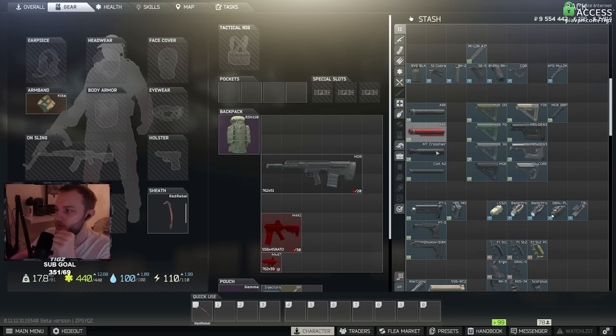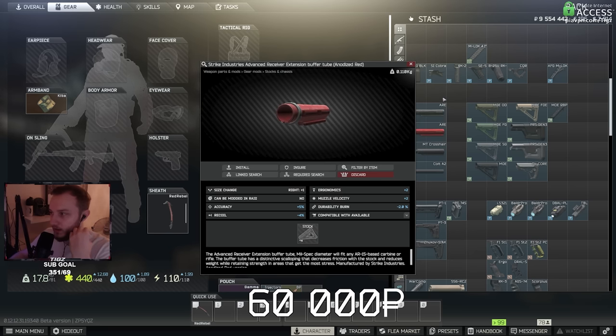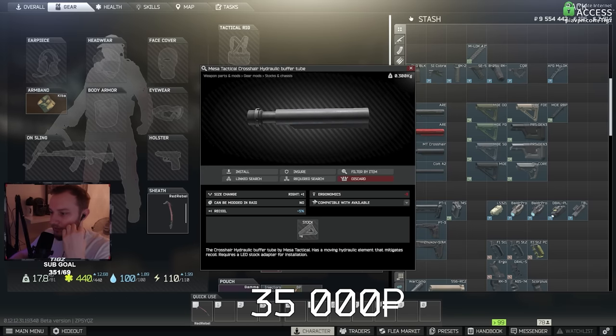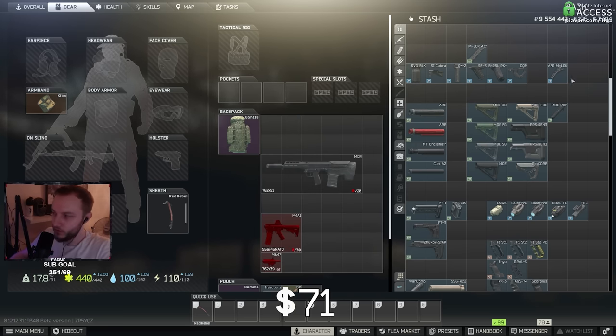Now we've got all the buffer tubes — the tubes used to put stocks on your guns. The AER is overall the best, which is what everybody uses. If you're filthy rich, you can use the red one; it's slightly better than the gray one but a lot more expensive on the flea market. Then we've got the MT Crosshair, which is for extra recoil but will lower your ergo — good on guns like the M1A and some guns you want to go full recoil with. The Colt A2 is the budget option if you want to keep your rubles.